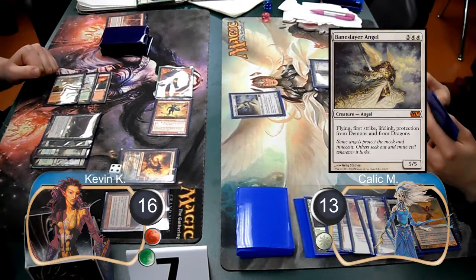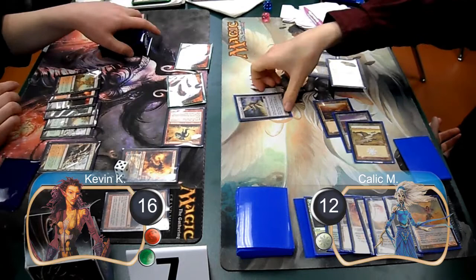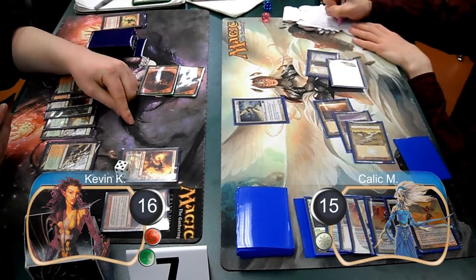On Kallik's next turn, he cast a Baneslayer Angel. I started off my next turn by using my Chandra to shoot Kallik for one damage, dropping him down to 12 life. I then had to attack with all my Goblins, so Kallik decided to block the Rune Blaster and gave himself five life, then he lost two from the other Goblins for a total of plus three life, taking him back up to 15.